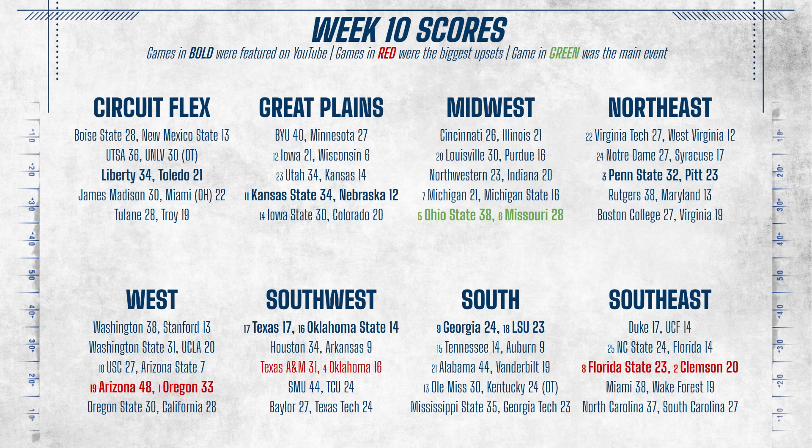4th-ranked Oklahoma lost big to Texas A&M, 6th-ranked Missouri lost, and Oklahoma State and LSU lost as well — that makes 4 losses in the top 10. On the other end of the spectrum, BYU got their first division win at home against Minnesota, leaving Indiana and Vanderbilt as the only two teams without a division win. Indiana's best shot was probably this past week when they played Northwestern, but they just couldn't get the job done on the road.